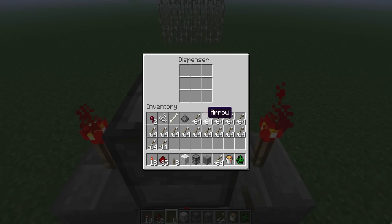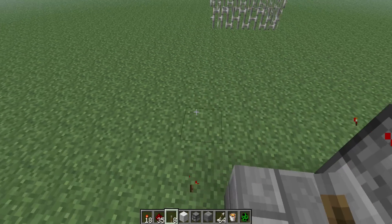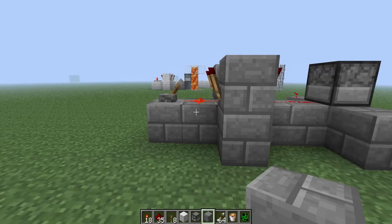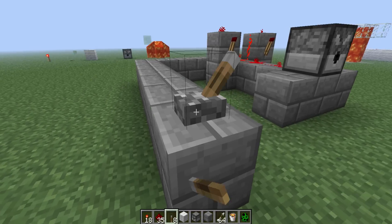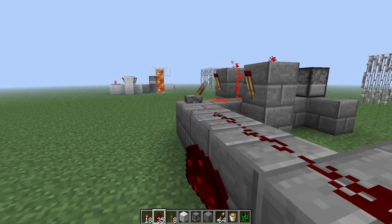Now we're going to load it with some arrows. I'm going to show you what happens if you don't have your redstone torch or something powering it when we activate the rapid pulser. Since we don't want to keep running back here, I'm just going to bring it out here so we can flip the switch from the firing zone instead of from the back.